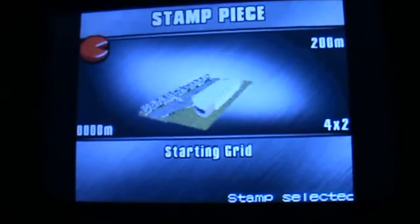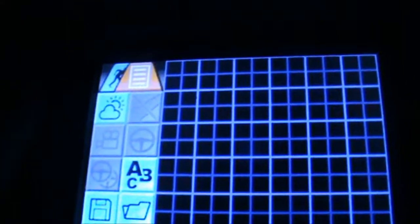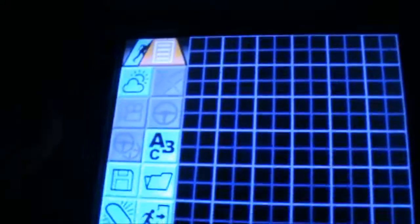We're going to go to Simulation — or the Track Creator. This game has an awesome track creator. On the bottom of the screen you have all the customization controls. We're going to focus on that part, because the top part is just a preview of the track pieces.